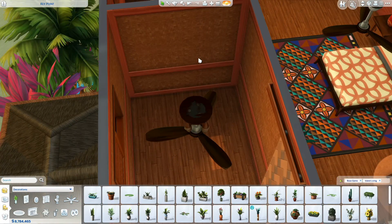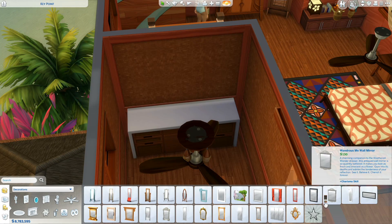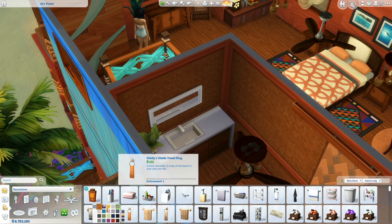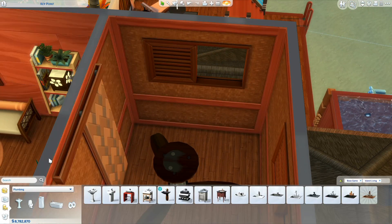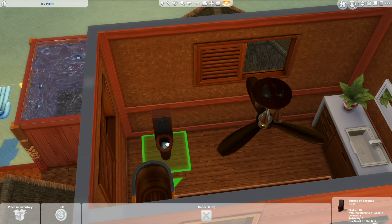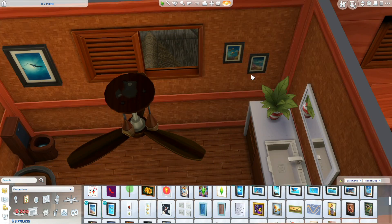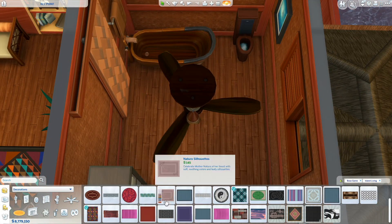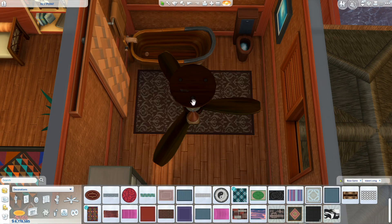Those pictures are from the hidden objects — I believe they're pictures you take when you deep dive in Sulani. I had one of my sims do it once while she was doing odd jobs. I had a lot of problems with the odd jobs in Sulani — it wouldn't let me mail any of the treasure I found and I couldn't do anything in the cave — so I stopped. I noticed on the help forum that it's a known glitch. I don't know if they've fixed it since.